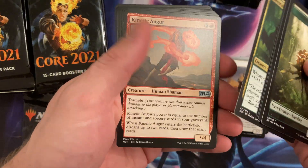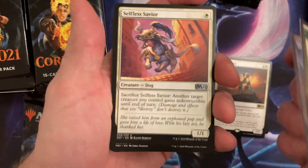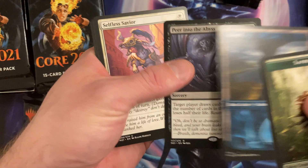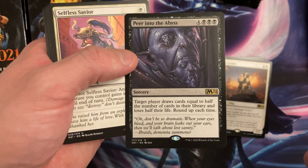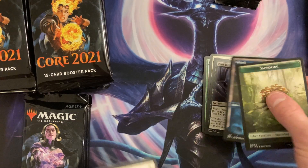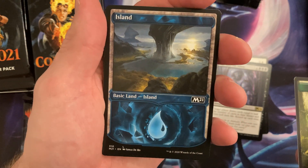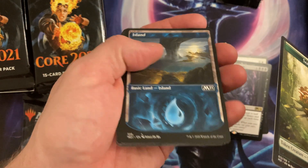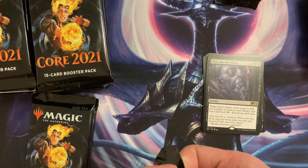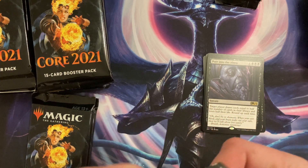Oh I saw something different. We got the Selfless — and oh, we got the cool Island art! Okay, fine. Peer Into the Abyss — oh! I would play this; I had a deck with that too. Look at that, that is amazing — I like that artwork. I like that rare; I was so obsessed with that card text. It's like I've never played with it anymore.